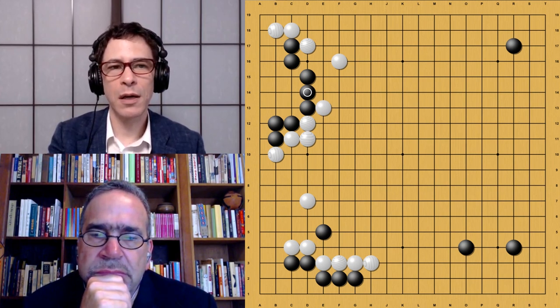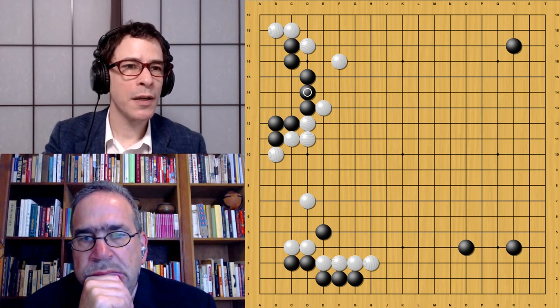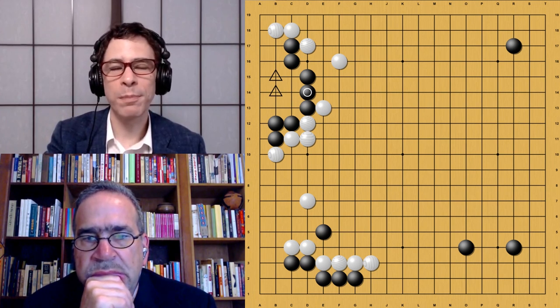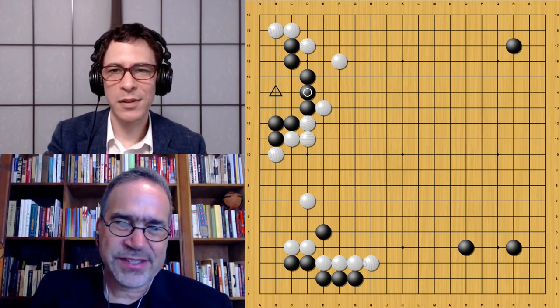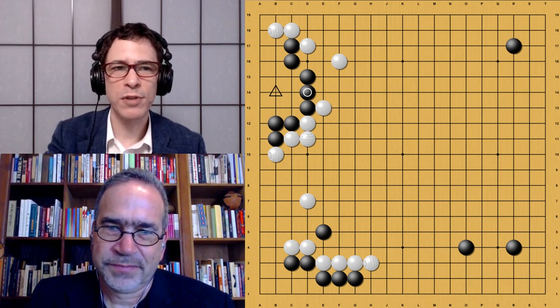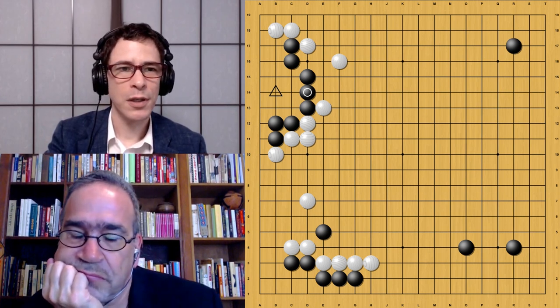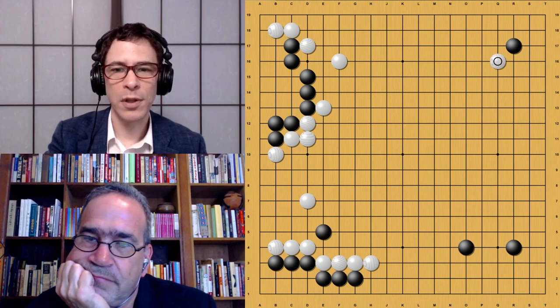Black plays a hane, white connects, black connects — a very natural and simple sequence. Black also has a similar shape; these two points are pretty much miai, so it's not going to die. It's a bit more complicated as a life-and-death problem, and for weaker players it's a bit treacherous — you can die easily, especially when white plays this key-point move. This variation is a bit more tricky and we're going to see it in the game. This is something to watch out for if you want to emulate AlphaGo and play this variation.